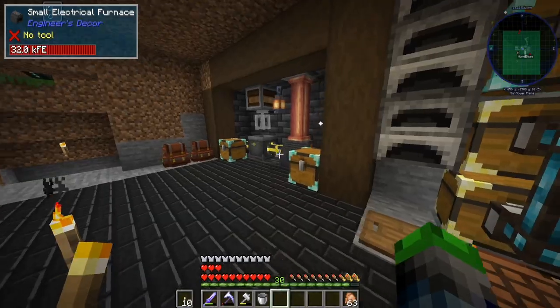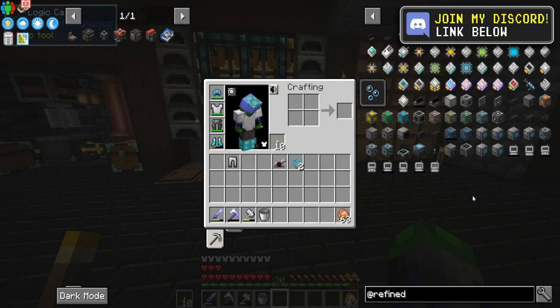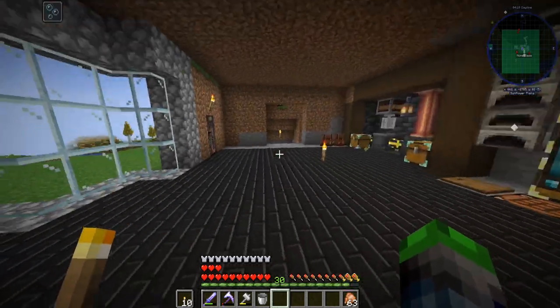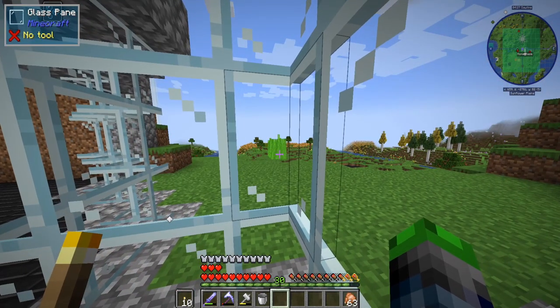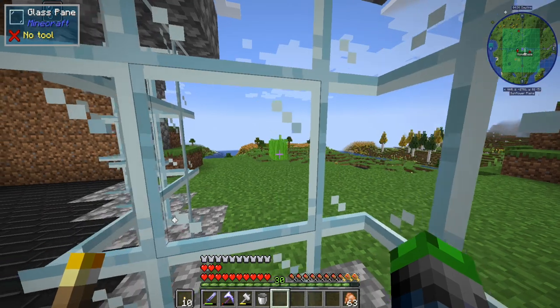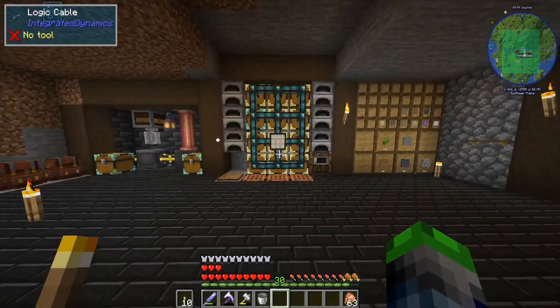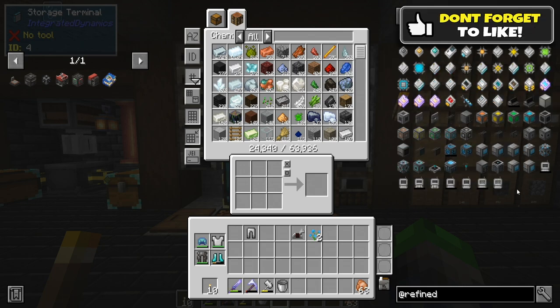We could put diamond upgrades on all of these, but that would be very inefficient. So I have Refined Storage pulled up. The debate goes back and forth — Refined Storage is very simple and powerful, while Applied Energistics 2 is the other option; it's a lot more advanced with more limitations and problem solving. We're going to build a Refined Storage system first, and then switch over to Applied Energistics once we're further along, because in the past, advanced Refined Storage systems have crashed and corrupted the world.